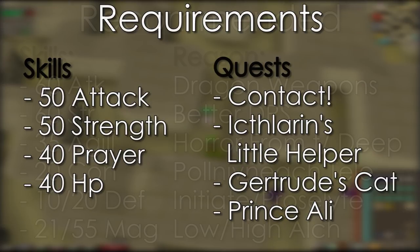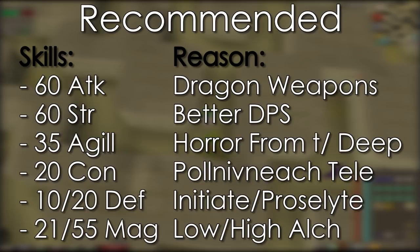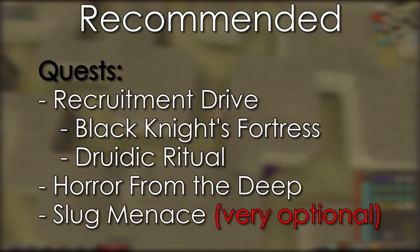For the recommended stats I'd advise 60 attack and strength for the dragon short sword — it's higher DPS than the long sword. 35 agility, which can be boosted from 30 with a pie. 20 construction to redirect your house teleport to Pollnivneach for an easier time getting there. 10 defense for initiate or 20 if you have proselyte, and 21 or 55 magic for low and high level alches respectively. You don't 100% need all of these things but it will cut into your profits a little for each thing you're missing. I'd also recommend completing Recruitment Drive for initiate, which requires Black Knight's Fortress and Druidic Ritual too. Also Horror from the Deep for an unholy book — a book of war or book of balance would also help your DPS and prayer. If you're wishing to upgrade to proselyte you'll also need to complete The Slug Menace, but you can easily do it with initiate.